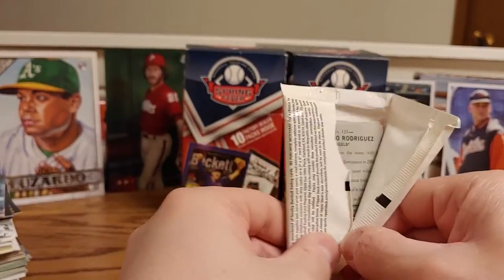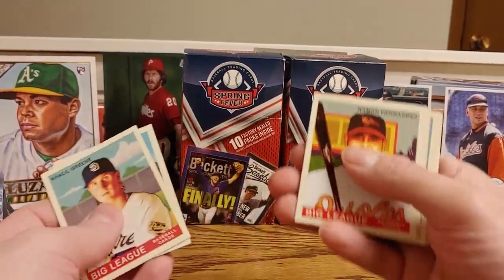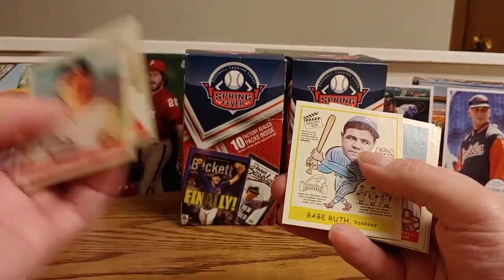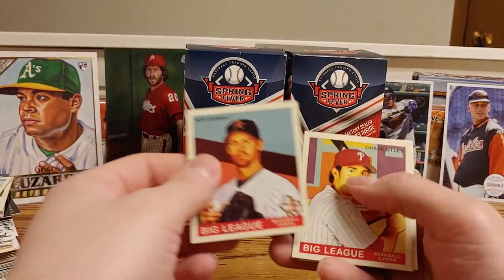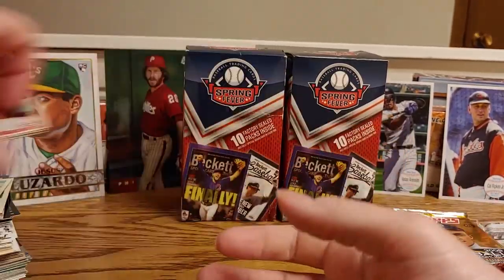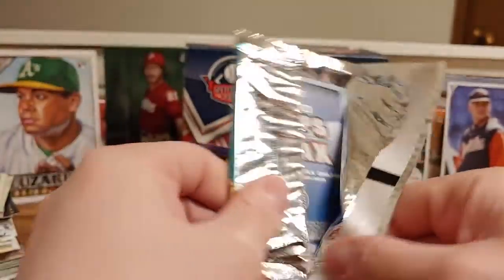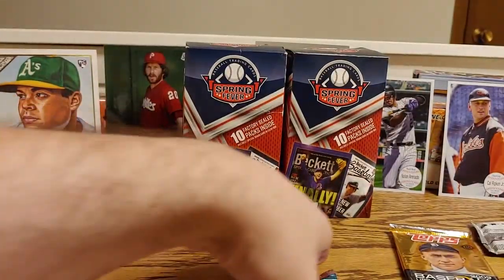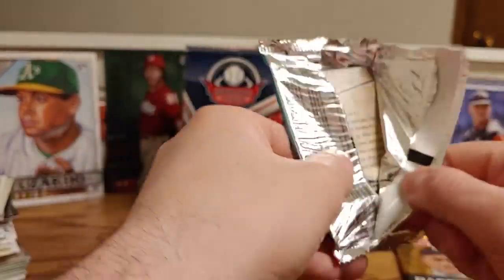We got 2006 Goudey — I think I'm saying that right. We got Khalil Greene, Ryan Freel, Ramon Hernandez, a Babe Ruth — that's pretty cool — Roy Oswalt, Chase Utley, Reggie Sanders, and another K-Rod. I think I've gotten like three or four K-Rods. I'm going to open the 2009 Update last, just because I have not opened that before and it's a hobby pack. And it looks like both of these 2010s are hobby packs as well, so hopefully we can get something cool.